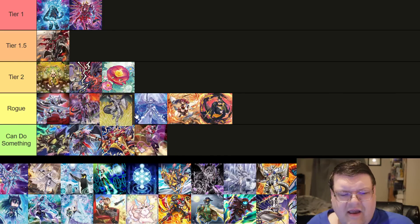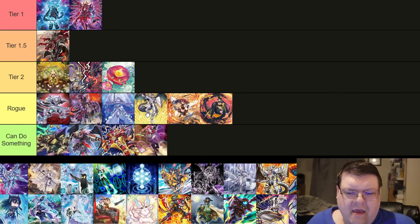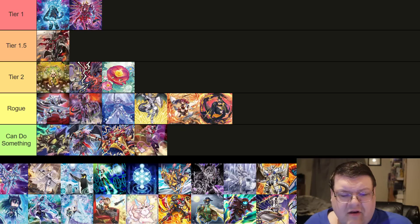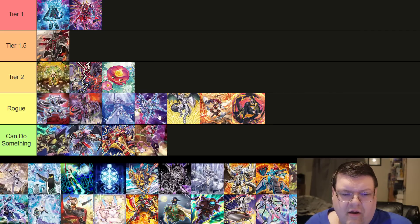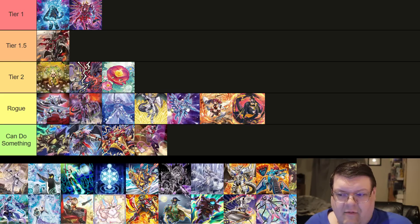Draco Slayer — I'm going to put this in Rogue right now. I think that this deck needs a lot more time to explore. There's definitely a lot to be had here, and once players kind of figure this out, we might actually be onto something. We're going to leave it in Rogue because it needs that time to explore. Tritron — I'm also going to leave this down here in Rogue. This deck needs time to cook. Once people figure out ratios, let it do its thing.